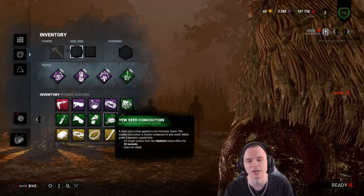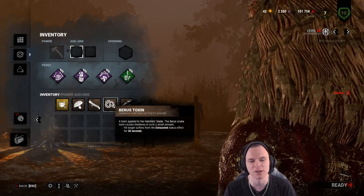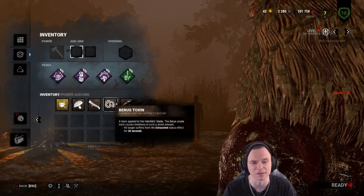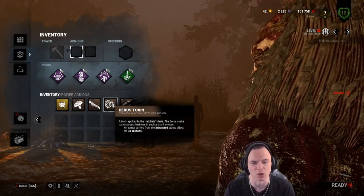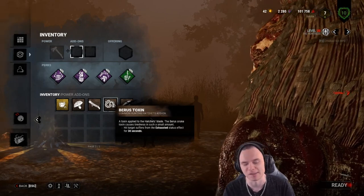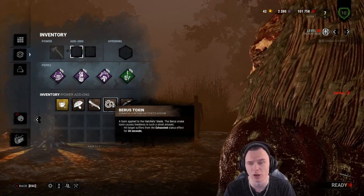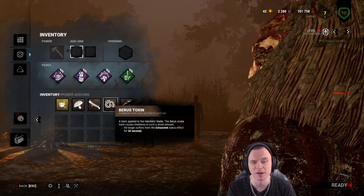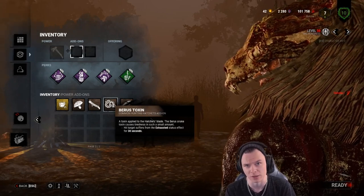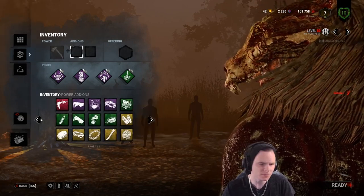Moving on to something I don't agree with: there is a brown add-on that applies an Exhaustion effect on hit. When you throw a throwing axe into a survivor's back, you can walk up and M1 them — they've got no counterplay. They can't make a window, can't Dead Hard to a pallet, they're just going to go down. That is very powerful because it removes Exhaustion. The only counters are Adrenaline — you can still use it while exhausted — and Vigil, which makes Exhaustion fade faster, but you still have to walk for it to kick in.